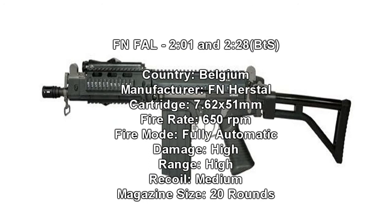The next gun is the FN FAL. It's made in Belgium, manufacturer is FN Herstal, 650 rounds per minute, fully automatic — so it's not going to be semi-automatic like in Modern Warfare 2. The damage is high, range is high, recoil is medium, and the magazine size is 20. That's not a lot of rounds to work with, but it does have a slower rate of fire at 650 rounds per minute.